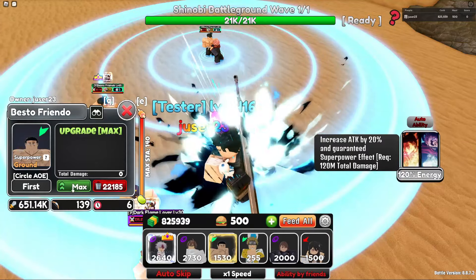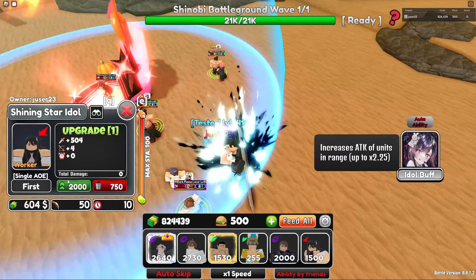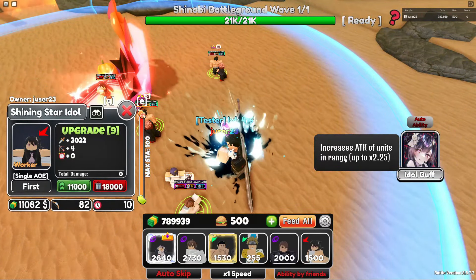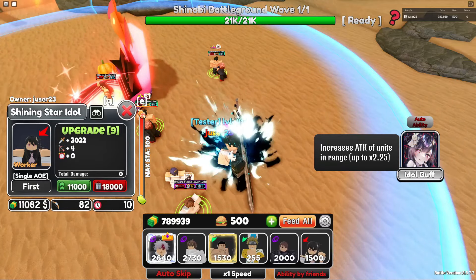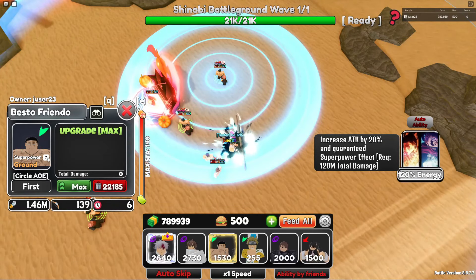Our Toto has a base of 650k damage. Then we're going to place down Idle — we only upgrade to the 8k upgrade, since the buff maxes out at this upgrade — and then we are at 1.5 million damage on Toto.